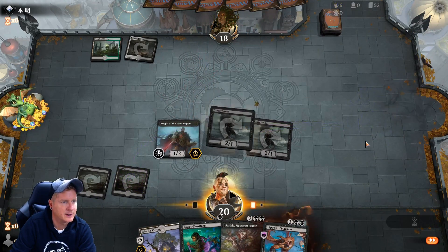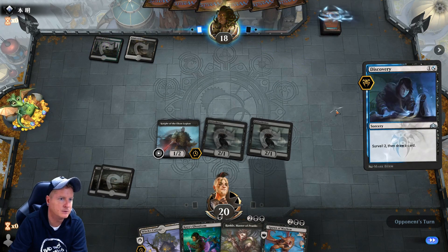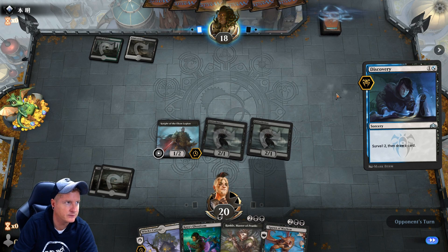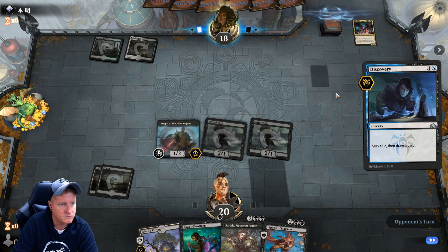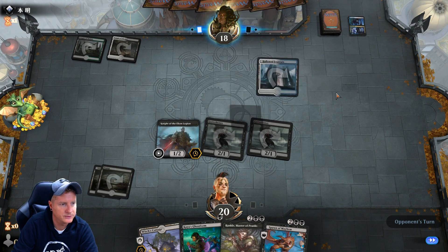There we go, it's a lot of damage on board. Oh, there is such a thing as Cry of the Carnarium — he doesn't have it though. So we're gonna be able to Spawn this turn and that's a lot of damage we're inflicting on our opponent. I think it's game to follow — it's a turn four game if he can't do anything about this. Yeah, if he doesn't have a sweeper turn four, see ya.